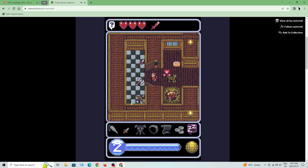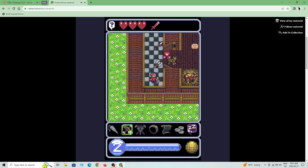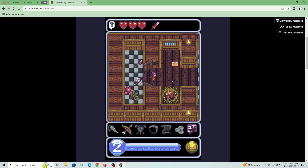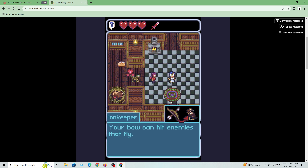Let's go with a bow. Take a weapon, leave your dagger behind. The NPC explains: 'Your bow can hit enemies that fly.'